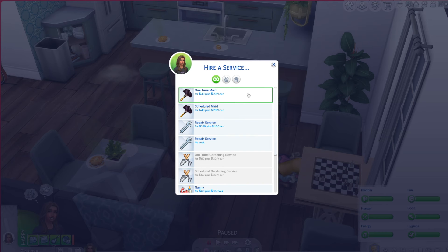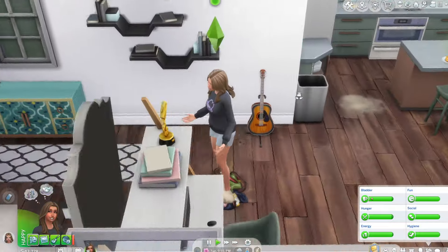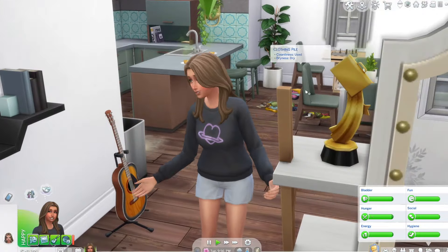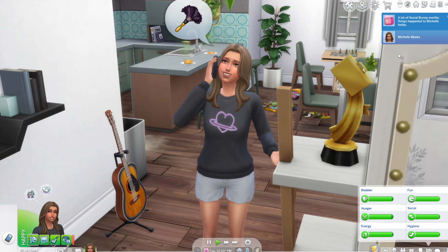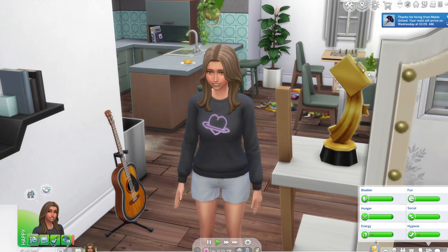You can have a one-time maid which will come once and will not come ever again, and you have to hire another one. Or you can schedule a maid where they will come — usually around 10 a.m. every weekday — and you can have them come at the same time. It helps keep your Sim's house clean, which is my dream. Five days a week — beautiful.